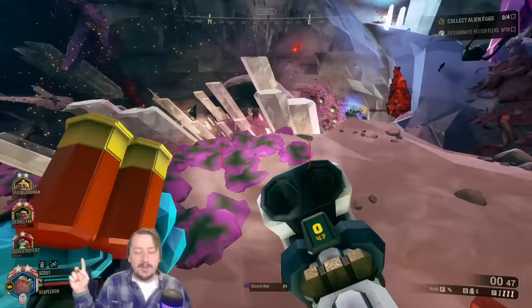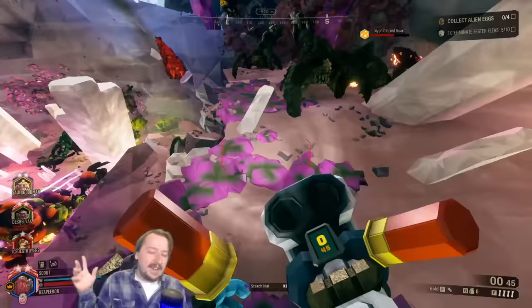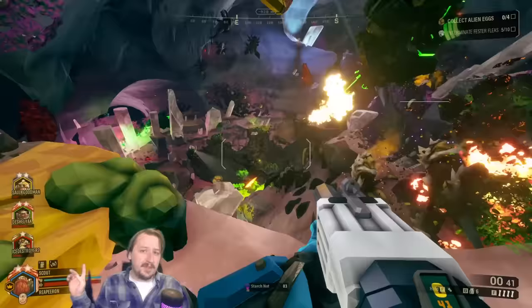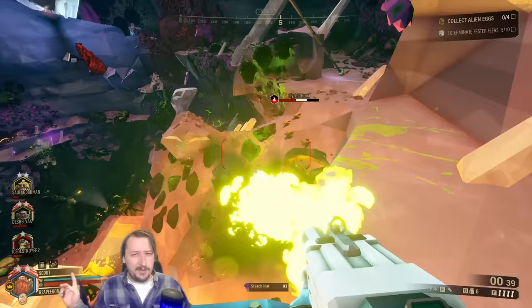Blow-through rounds give you decent crowd control — you can hit multiple enemies and they'll likely die from the electricity. It's also a useful status effect against larger enemies. I don't use this overclock a huge amount, but you can pair it with the Zhukovs built for electricity, or pair it with stuffed shells on the boomstick for burst damage. Magnetic shafts on the crossbow also work well here, especially with trifork volley.